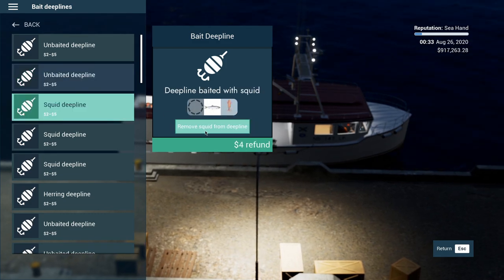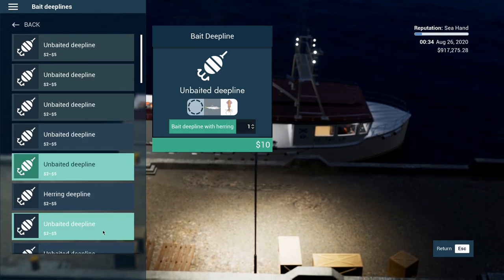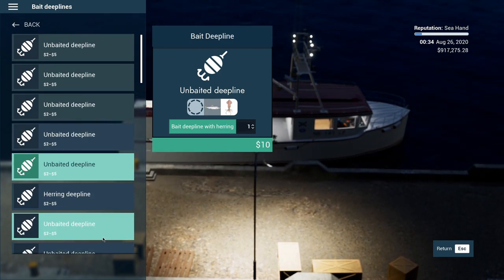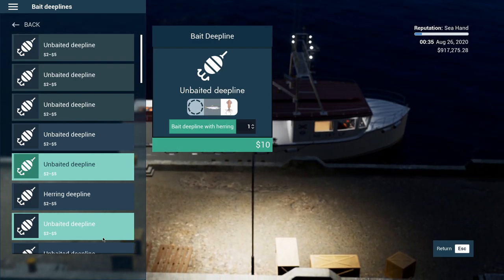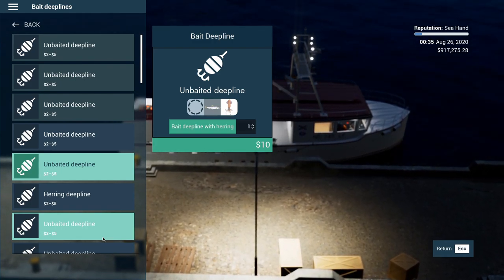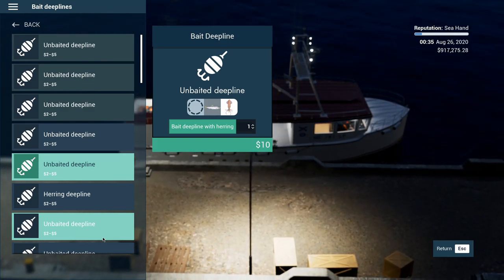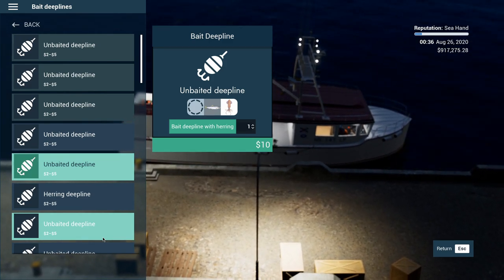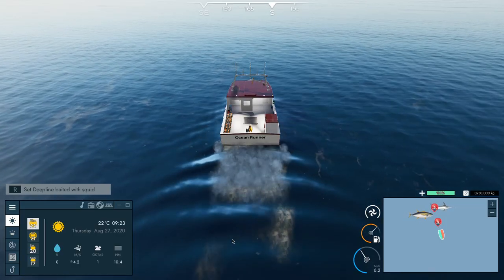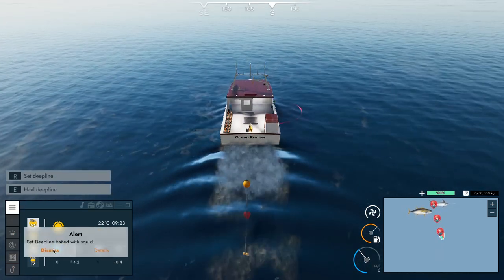So what we're doing is putting squid on every deep line — I need to do it 40 times. I'm not sure if there's a way to do it all at once. So I'll get the deep lines ready, head to sea, get them all out, come back, and then sell the fish.